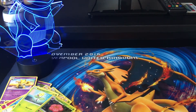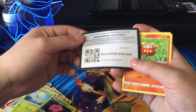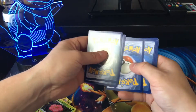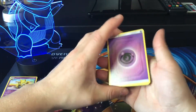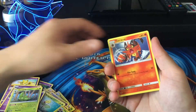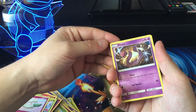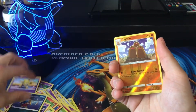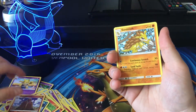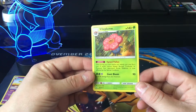Struggling with this one. There is the code. And here we go: Psychic Energy, Golbat, Metapod, Tauros, Ekans — very glamorous Ekans there — Kabutops, Dog Trio, and a Sandslash. So not the best pulls, but we did get the Holo Vileplume.